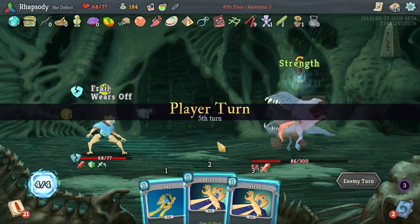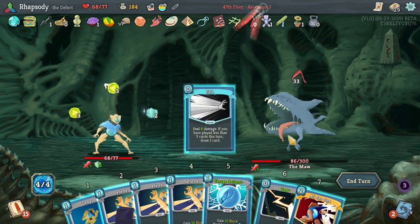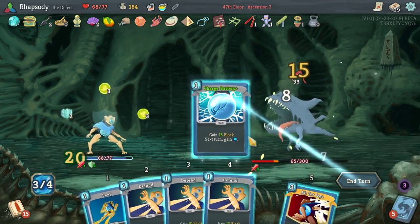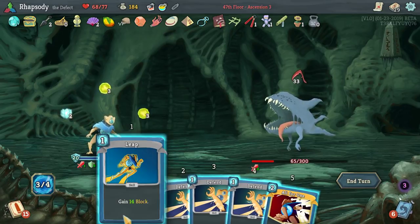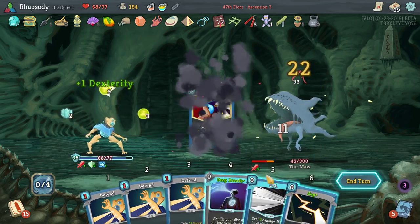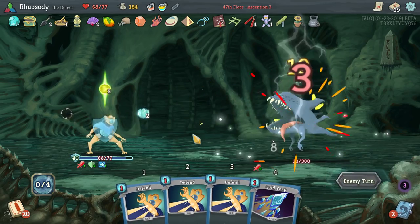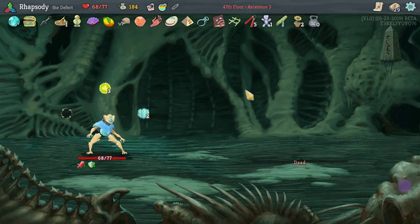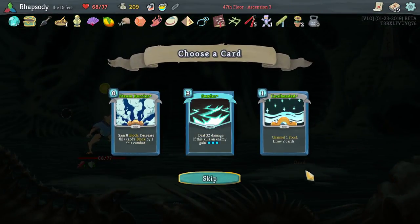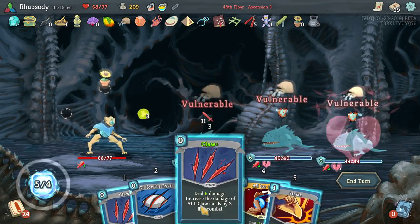We only really need to worry about bad draws on our first turn, because other than that we're retaining our cards from the Runic Pyramid — and that's kind of like pseudo-draw. So I guess all I really want is something like Bag of Preparation so that I can have a more reliable opening turn. This is a wacky deck right now — it doesn't really have a core consistent strategy, it just has relics that are really good.